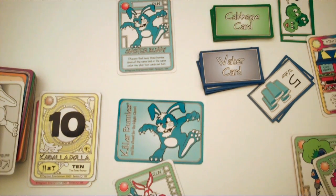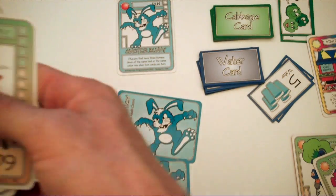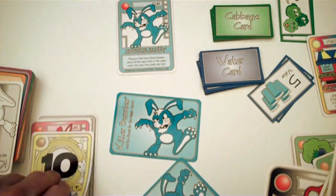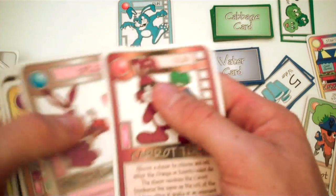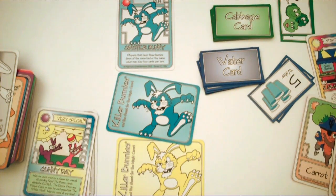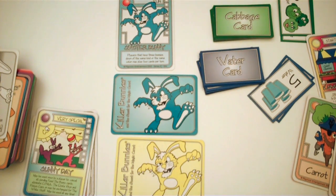That's basically how you play Killer Bunnies. At any given time you have five cards in your hand and two cards down. Every turn: flip, play it or discard it, slide, draw, replace. That's the most important thing to learn — two cards down at any time. If you have any questions, definitely ask them and I'll answer if I can. Have a great day.